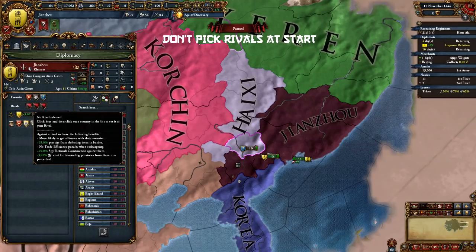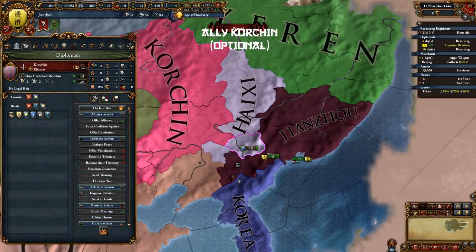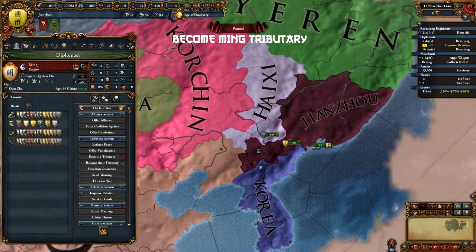Sometimes your rivals will form an alliance with each other, and we don't want that to happen here. We will set the rivals right before we attack. For now, let's also ally Khorchun — this is just an insurance policy so Korea doesn't attack us while we are at war with the tribes. And we will offer to become a tributary to Ming so we can attack his tributaries without him interfering.